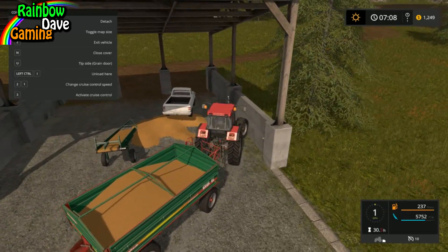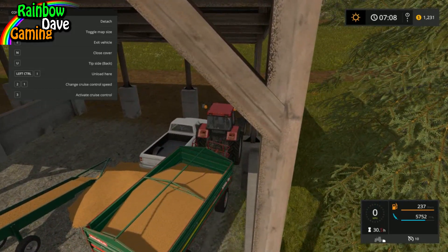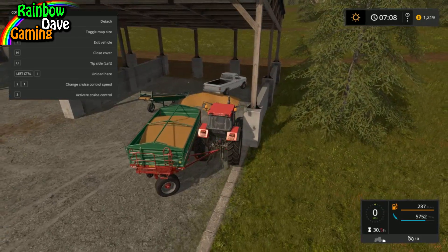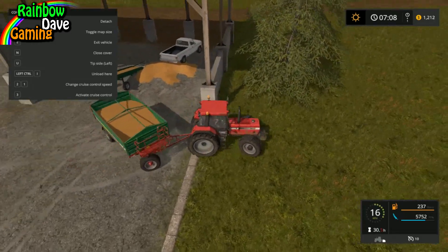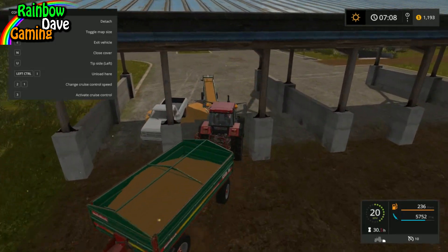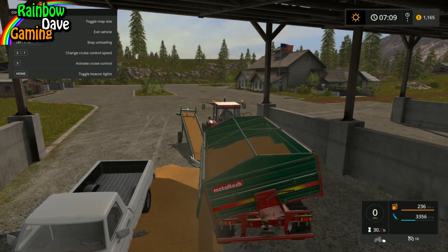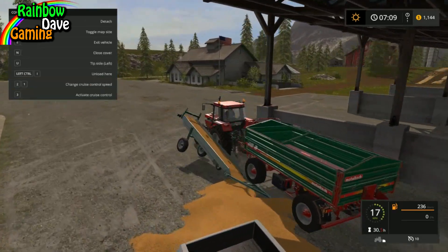I probably need to choose the tip side to be the left here, and then I need to tip. Can I tip? Where can I — why can't I tip? I'm gonna have a fight with this trailer. Let's drive around and try unloading over here. I'm guessing you have to do the Tip Anywhere every single time, which is not perfect, but I can accept it.